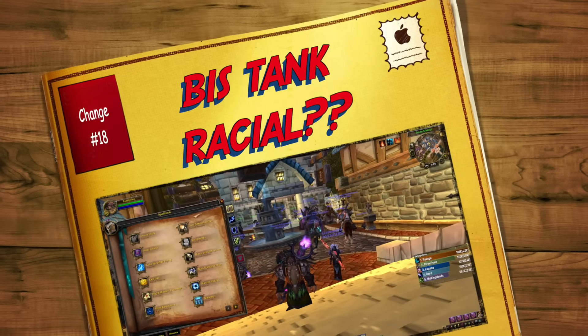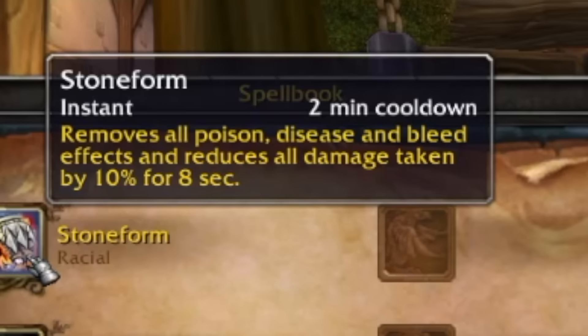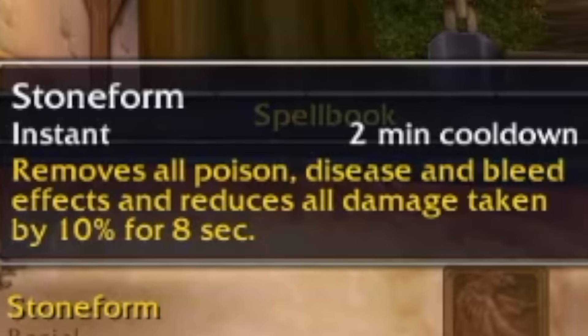Coming in at number eighteen is the Dwarf Racial Stoneform. Stoneform has been changed — it still removes all poison, disease, and bleed effects, but it also now reduces all damage taken by 10%. So it can be used as a really solid personal defensive cooldown. If you happen to have a Dwarf Paladin, a 10% damage reduction cooldown as a tank is pretty good.